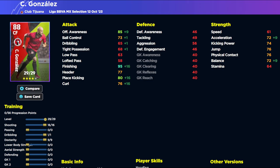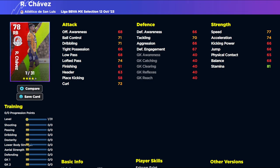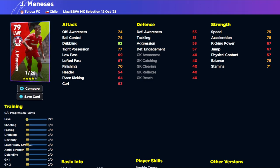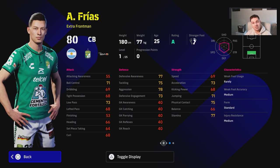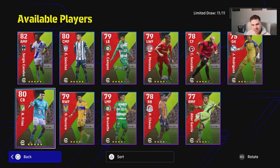We've also got Chavez and Meneses rounding things out. These guys are just average speedsters — Chavez is kind of an all-rounder right back. Overall, this Liga MX pack is pretty disappointing if you don't pull these top two players.